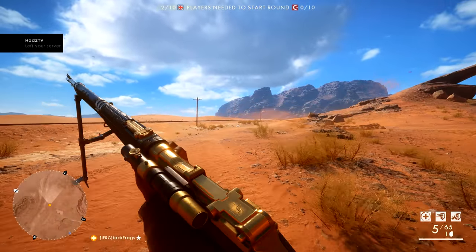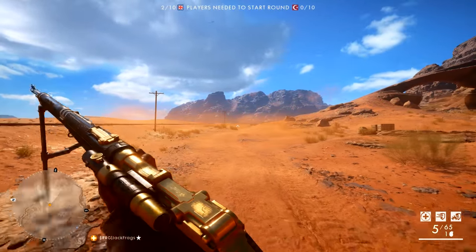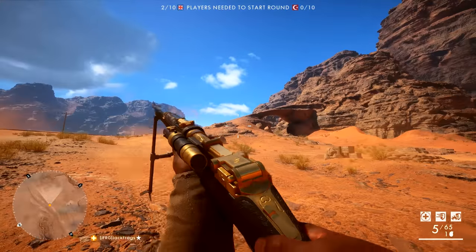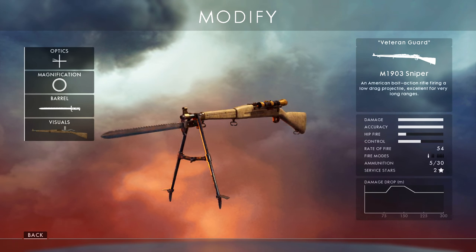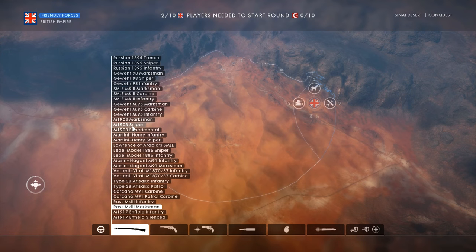Can you dodge bullets in Battlefield 1? That's what we're going to find out in today's video. I've got my friend Hads on the server with me, and he's going to use the M1903 sniper rifle, which is one of the fastest bullet velocities in the game.